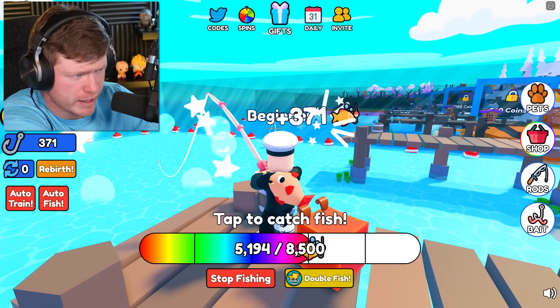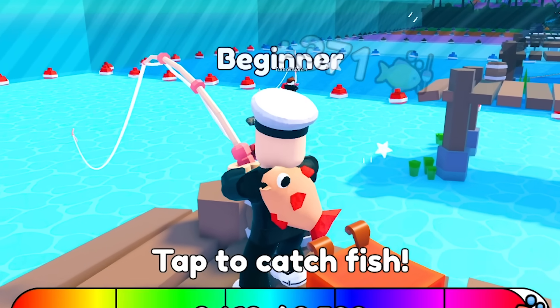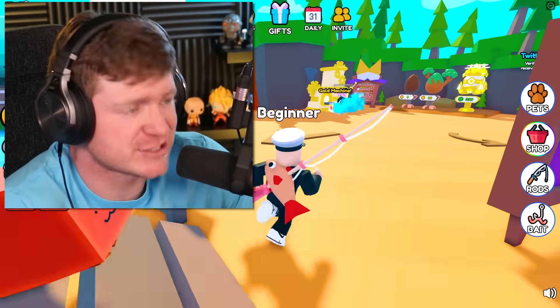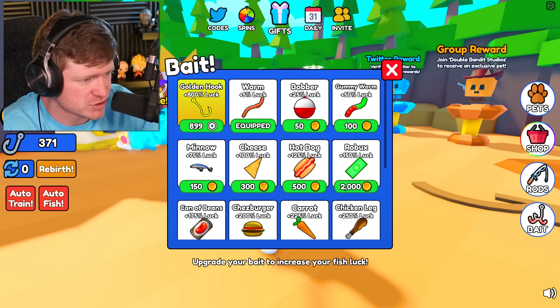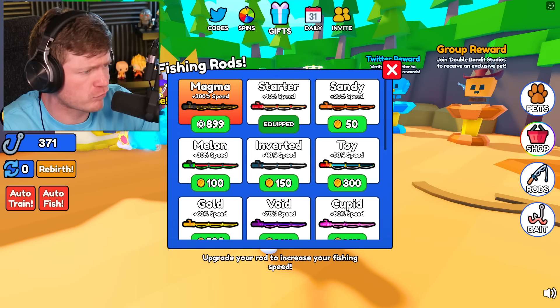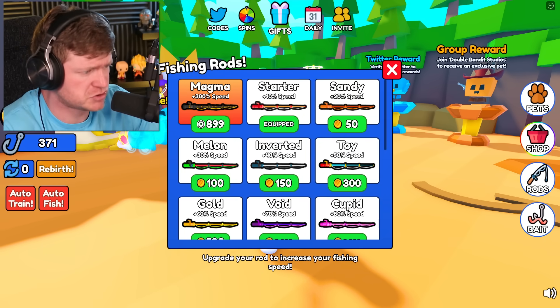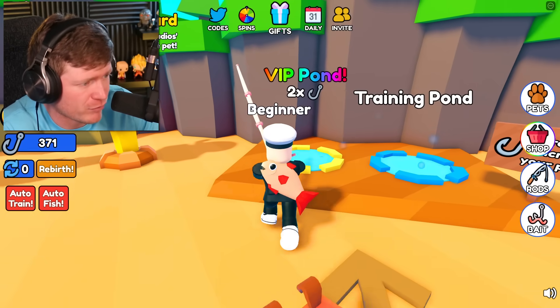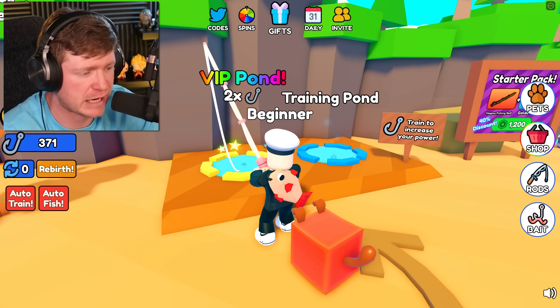You can see how many levels we have to go - once we get down to the end, I'm almost positive we're gonna catch something like the bloop. It looks like we can get some different bait that gives us more luck and better rods. There's a sandy, a toy, a cupid - but we need more coins. Let me train a little bit more in this VIP pond.